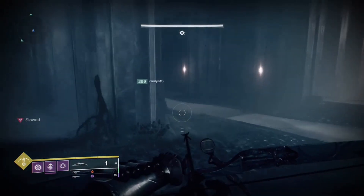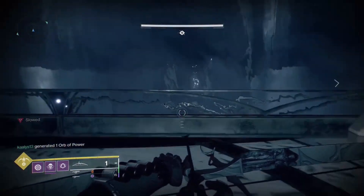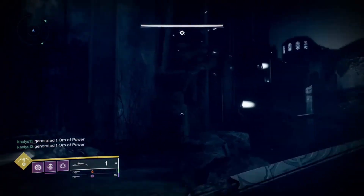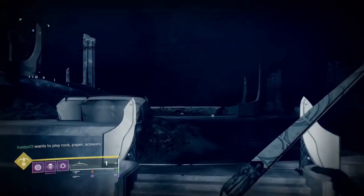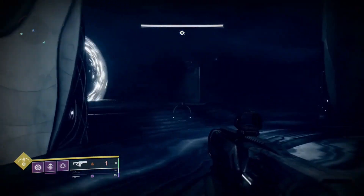As you leave that room you will pass through a doorway of Taken goo. When you pass through this you will lose the ability to double jump and regenerate health, so you will be swarmed by Taken Thrall — welcome to the Thrallway. You will make your way through the Thrallway until you reach the end, then jump down and cross the chasm, following the path of exploding walls.